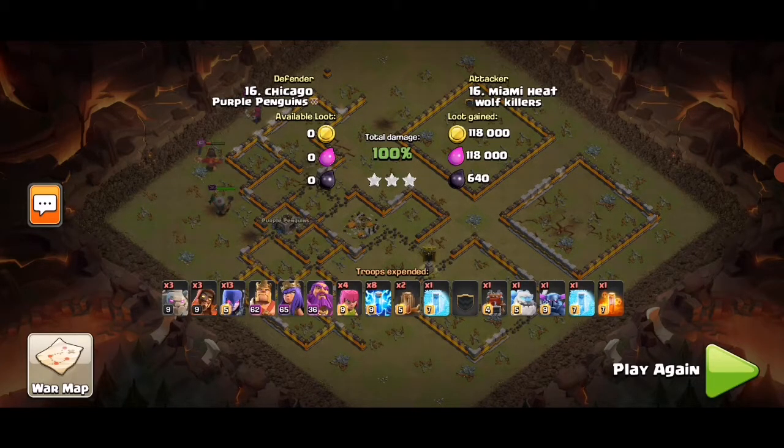Yeah, that's a three-star. Number one: zap quick value, ticking out two Infernos. And not only did it tick out the 3 o'clock Inferno, it also made a nice path in for the army. Number two: funnel from 6 o'clock, then main army from 4 or 5 o'clock, using spells and wildling bits as needed.